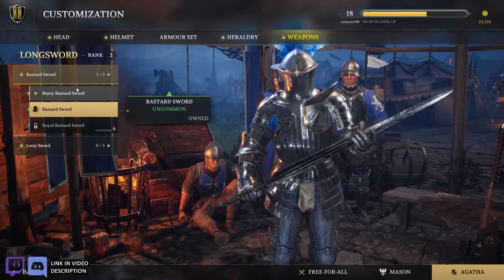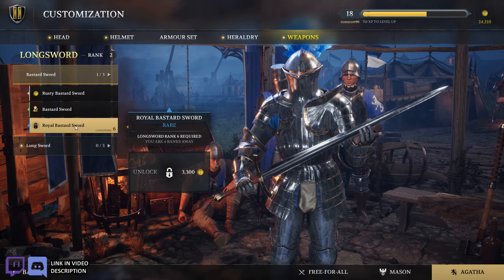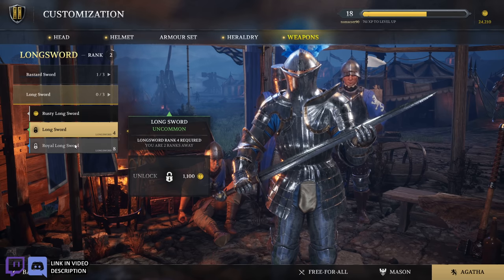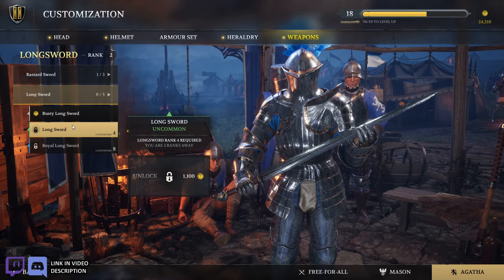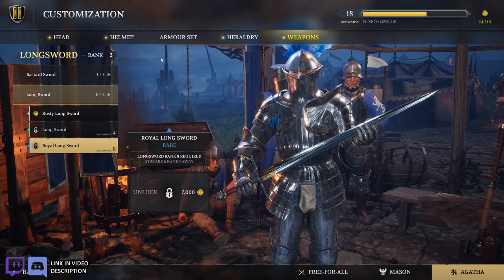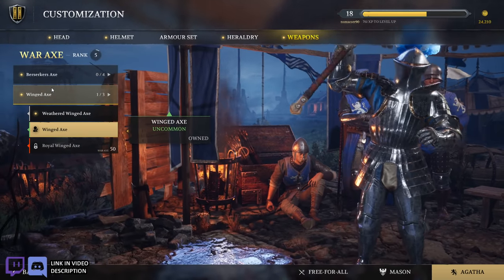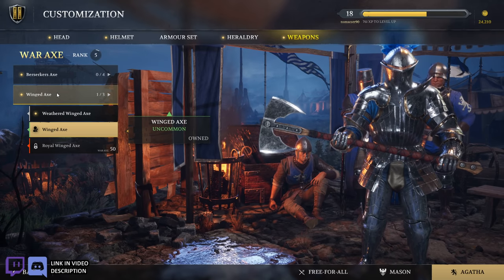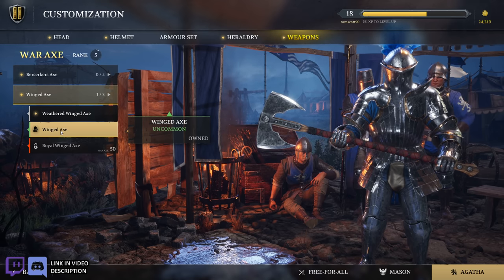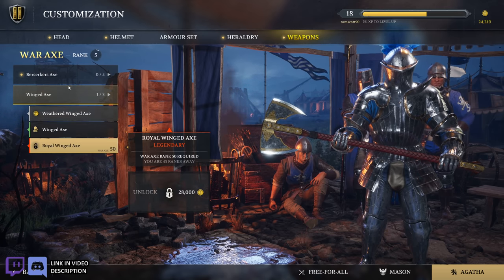Weapons. The bastard — that is a big bastard sword. Rusty bastard sword. Royal bastard sword. And then the long sword, rusty long sword, long sword, royal long sword. So dirty, default, fancy — there you go. And then the war axe. Some of these classes share all the weapons, so these aren't just exclusive to the knight. The winged axe, weathered winged axe, and royal winged axe — I'm noticing a theme here.